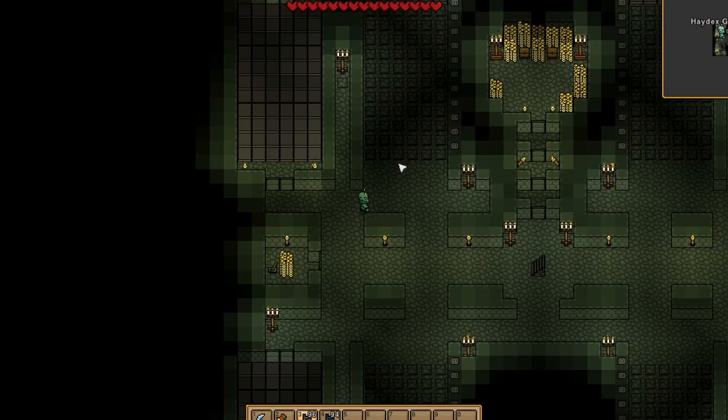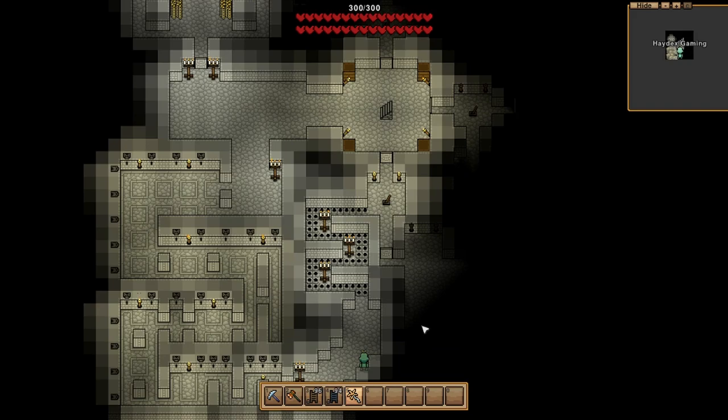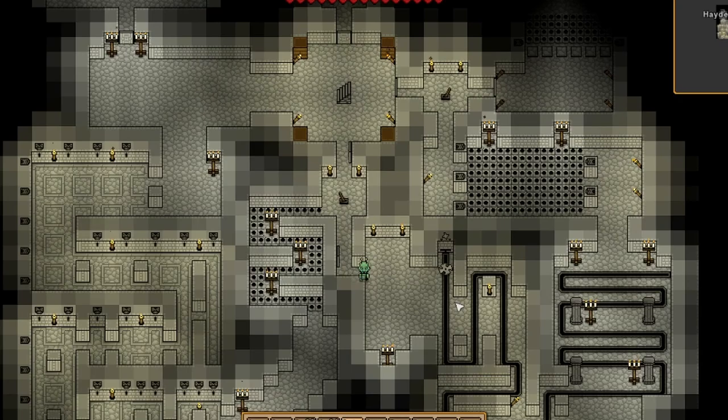Number three: with the addition of treasure rooms, if you obtain the hoverboard from the elder quests, you can simply toggle the door by stepping on the first pressure plate and then fly over the rest of the pressure plates to easily bypass the hidden floor mechanic. Number four: if you have the blink scepter and come across these rooms, you can blink to bypass the motion sensors so that the traps don't trigger.